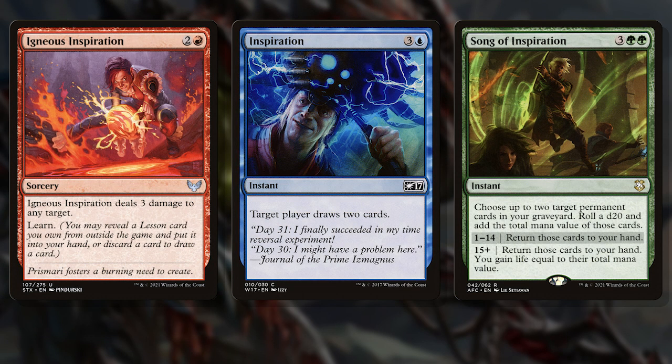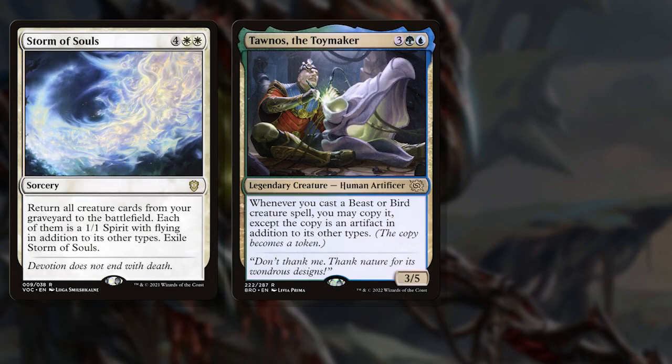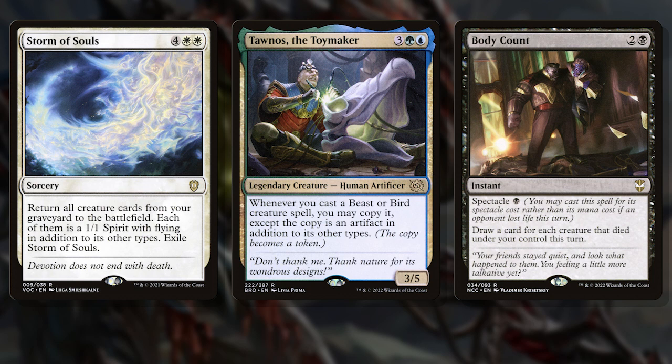That's when inspiration struck. There's a through line I could draw to a lot of these cards, now that I had them in my hand and laid them out. I saw the synergies and worked backwards — these were cards I wanted in my 99. Sure, there were other cards in other colours in these piles, like Storm of Souls, or Taunos the Toymaker, or Body Count. But once I had all of these cards laid out, I could start seeing what fit themes and where major colour identities were. It took me being hands-on with the cards, seeing the possibilities literally laid out in front of me, before I realised what I could be building.